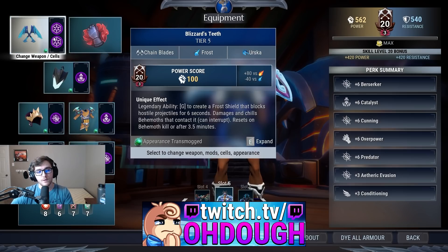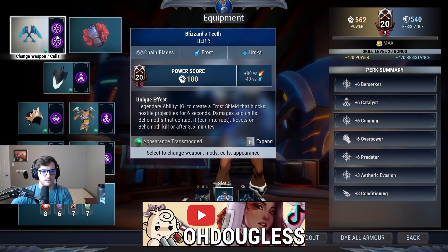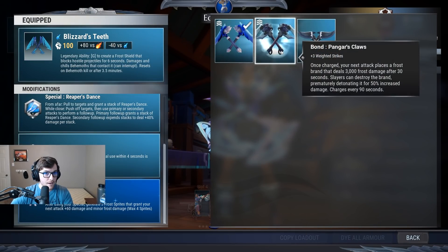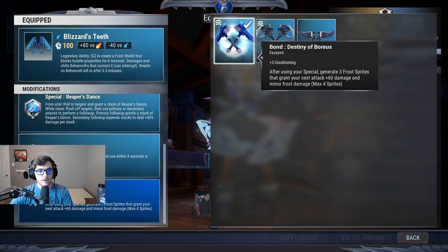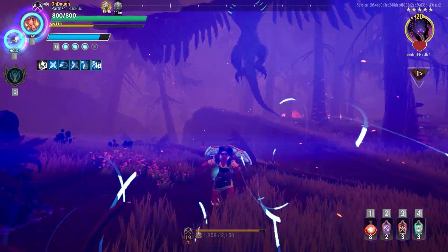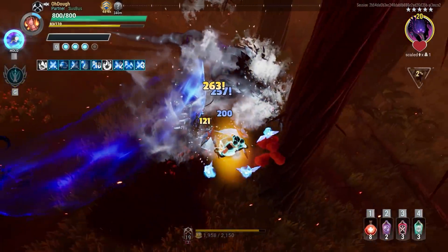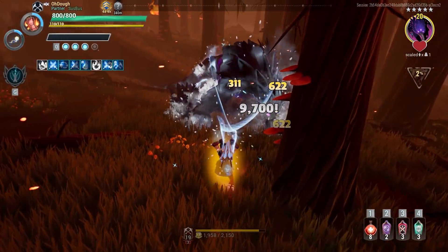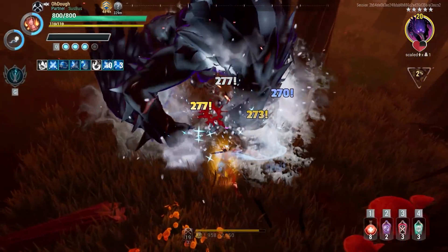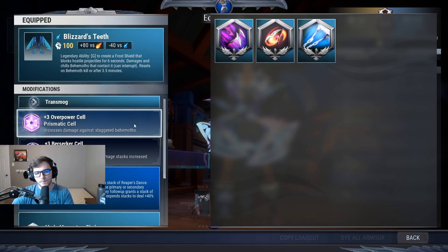First off we have a Flawless Discipline build using the legendary Ursica chain blades and the Boreas bond. You could use Pangar, but I suggest Boreas — do whatever you want, it doesn't really matter for the modifier. You have to use mom blades with Boreas, that's just what it is. Reaper's Dance is the special you want to use with this setup — it's literally the best special for chain blades. The other two don't compare whatsoever, they're pretty much garbage, so I don't suggest them at all. Cells are Overpowered and Berserker.